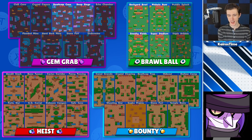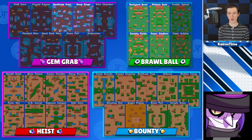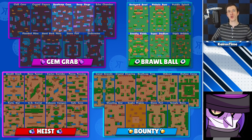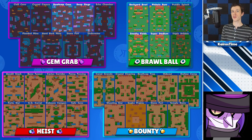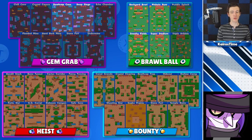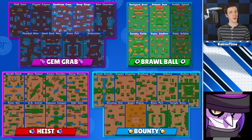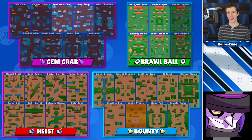Next up, we've got the Mythic brawlers. Mortis does well on maps where there's a medium amount of walls and grass for him to use as cover to get close to enemy brawlers. Despite his short range, he doesn't want too many walls that can block his attacks, and he thrives on maps with squishy brawlers he can take out quickly. For Gem Grab, he can be played as an aggro brawler — not as a gem carrier — on Deathcap Cave and Deep Siege. For Brawl Ball, he can be played on Backyard Bowl, Pinhole Punt, Sneaky Fields, and Super Stadium. I would not recommend solo queuing with Mortis in Heist or Bounty.